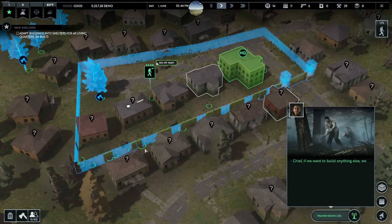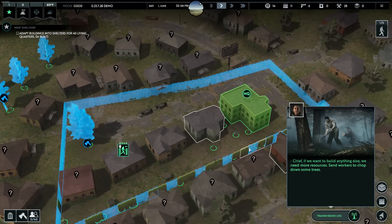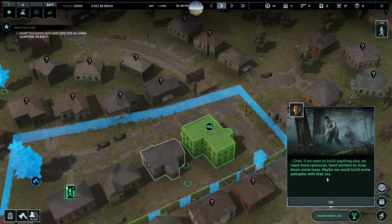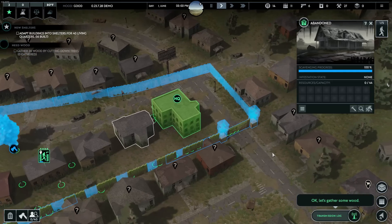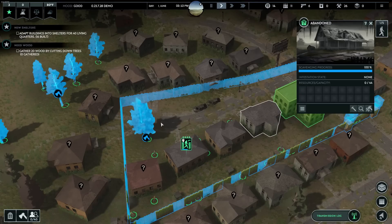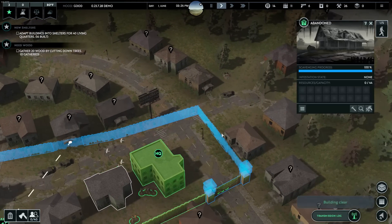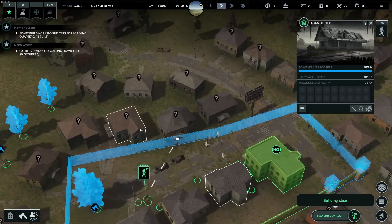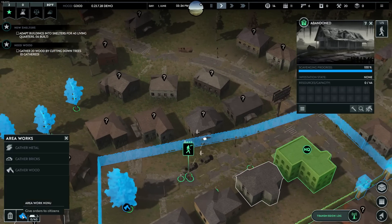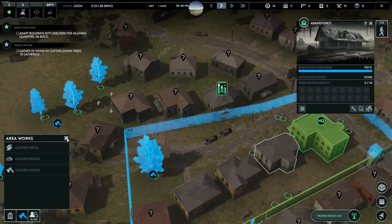We need more resources — send workers to chop down some trees, maybe we can build some palisades. Let's gather some wood. It's crazy — it's like I'm already doing that, but sure, we'll follow your rules. I do really like this game though. I can't wait for the full version to come out. I've been looking for a survival game like this. I love the zombie defense aspect of it — it's pretty cool.